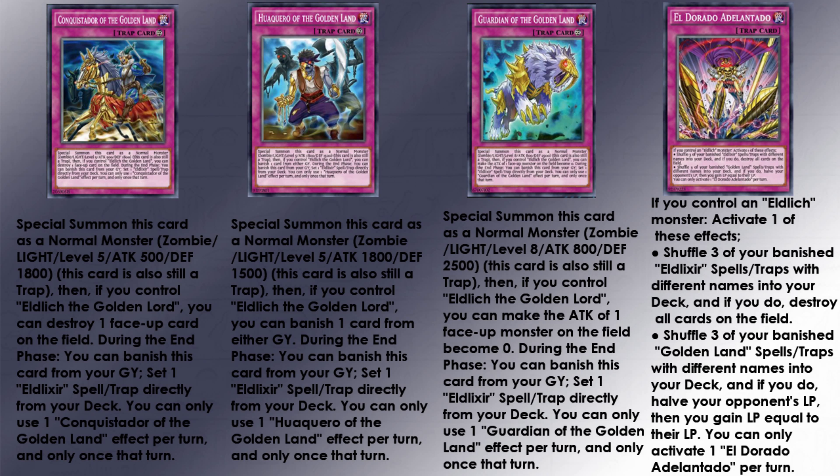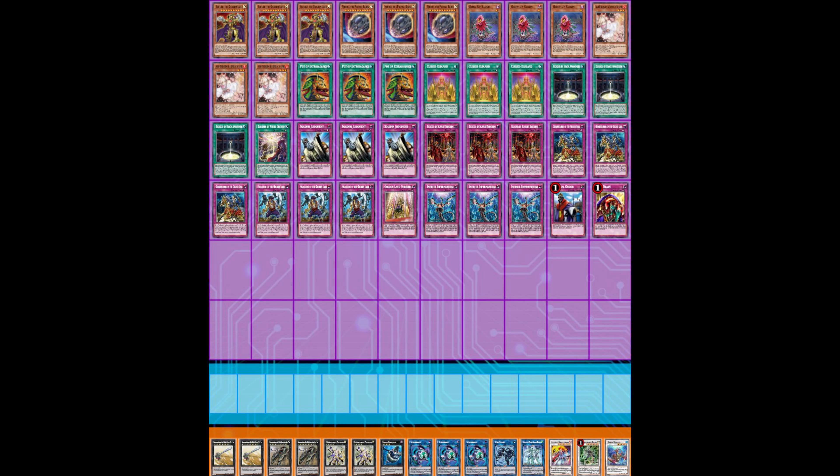But the deck's strength does not only lie in its ability to sustain card advantage. It also has built-in disruption effects such as destruction, negation, banishing from the graveyard, and not to mention their main monster has the ability to send something to the graveyard by discarding itself. The deck has the characteristics of a strong control deck due to its strong resource management and ability to maintain card advantage.